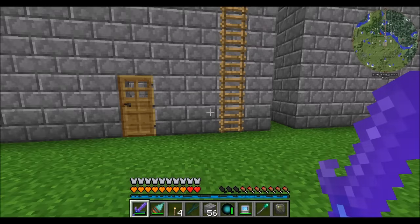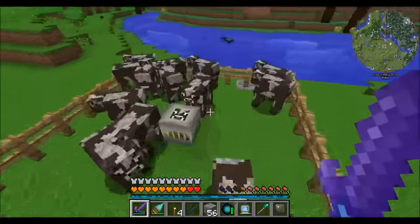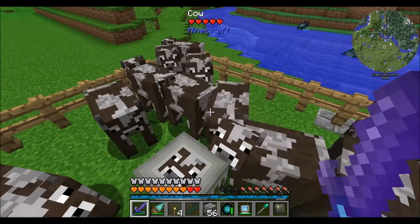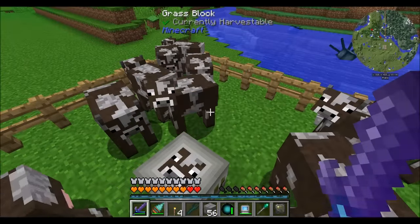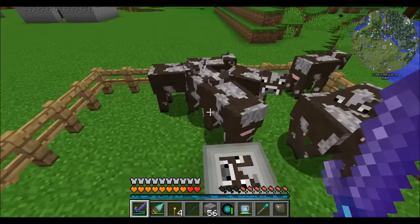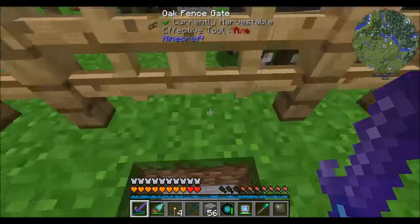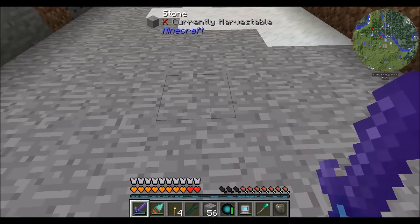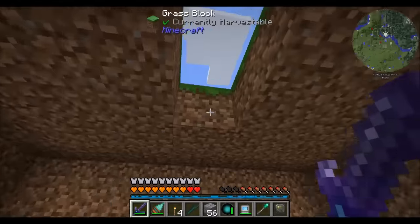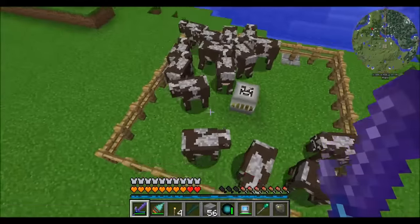The next thing we're going to work towards is automating the cows. We want to get large amounts of beef and automate it. Right now, we've got a system set up where we have lots of cows showing up. But I'd like to make it so that we can continuously breed these cows, and then the offspring grow up really fast and start making beef. Those of you who are against cruelty to animals, look away, because this is not going to be pretty. But it's going to be a good system and totally automated.